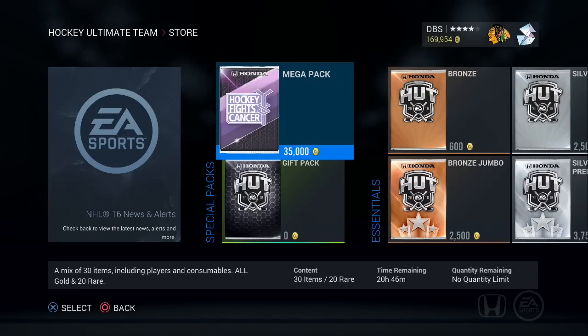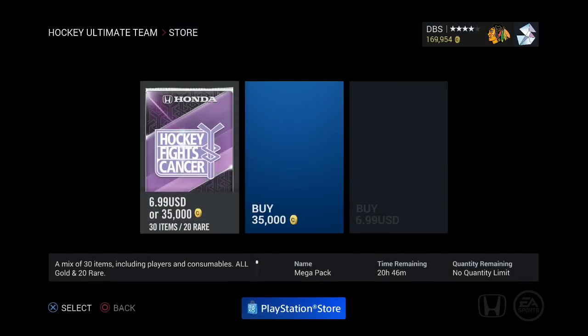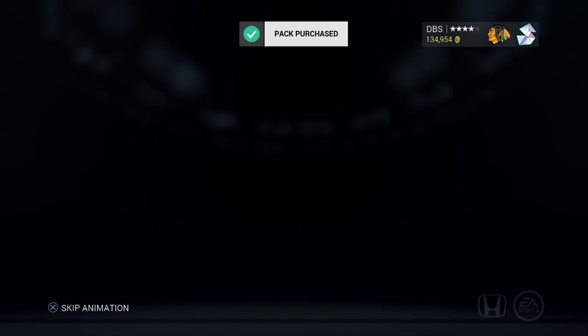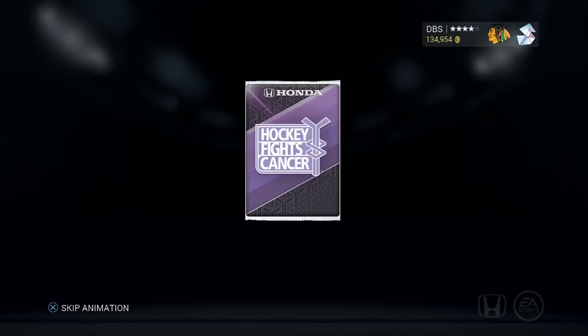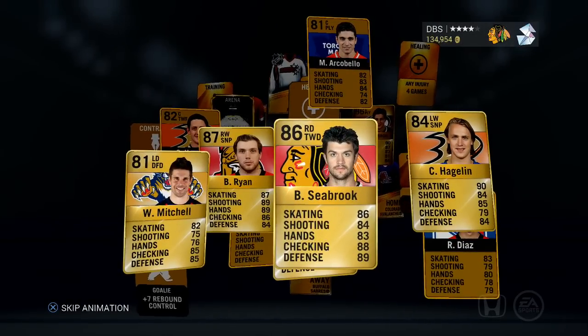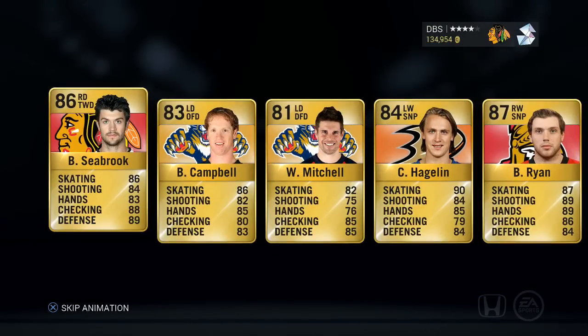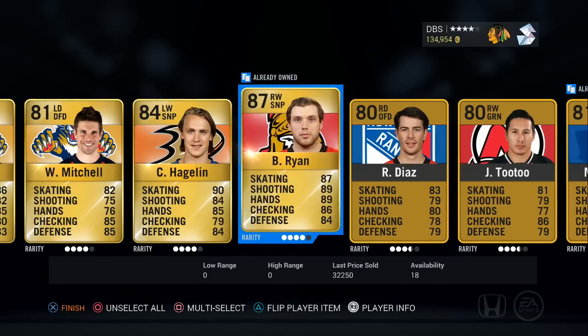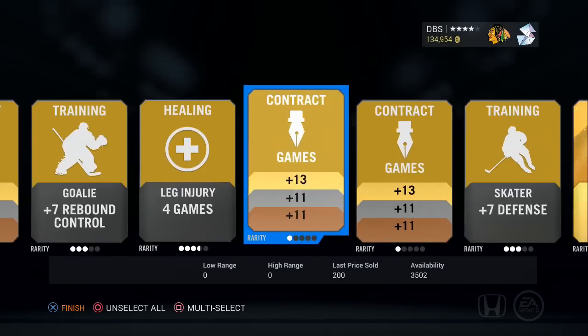Alright, we can't end it off like that — I need to pull at least one special card. I'm going to open up probably two of these 35k packs. If I don't get any Hockey Fights Cancer, Milestone, or Player of the Games cards, I don't know what I have to do. And we're going to pop this open. Seabrook, Bobby Ryan — and Nathan McKinnon! Holy shit! Nathan McKinnon was back there!